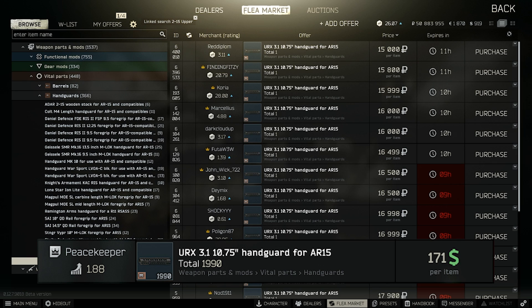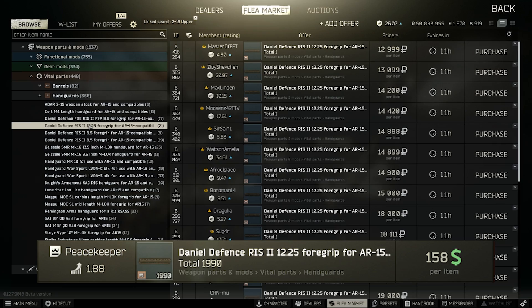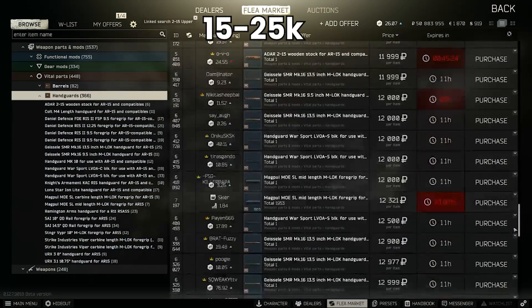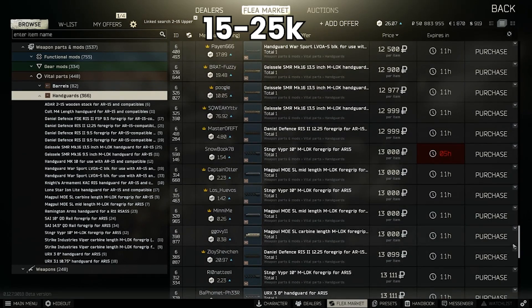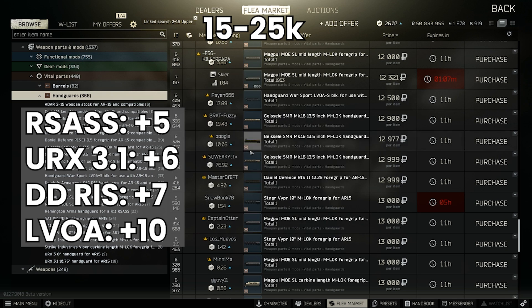The handguard alternatives are the URX 3.1, the LVOA-C and the Daniels Defence RAS 2. Depending on the day you can usually get one of these between 15 to 25,000, and they have slightly different ergonomics — the base RSAS at 5, the URX at 6, Daniels at 7, and LVOA at 10.